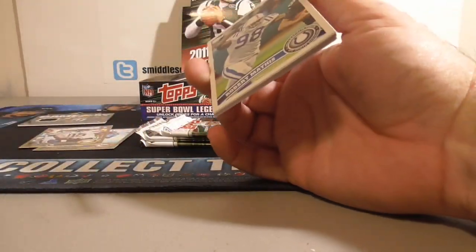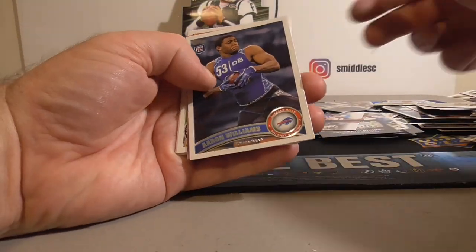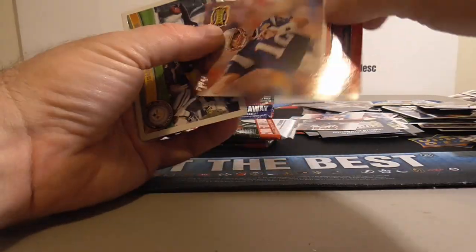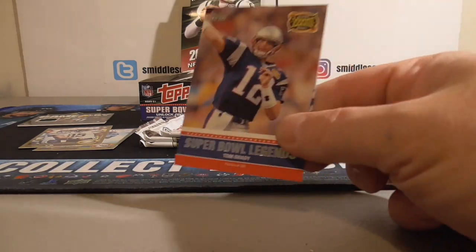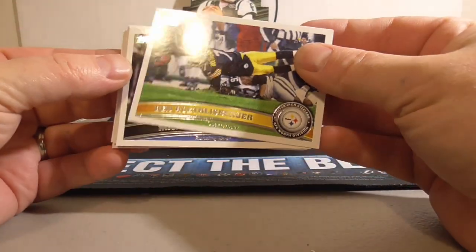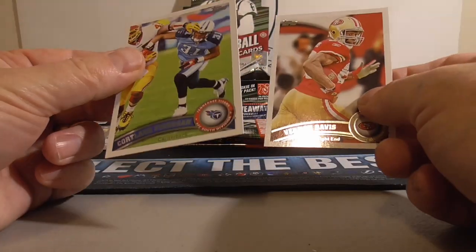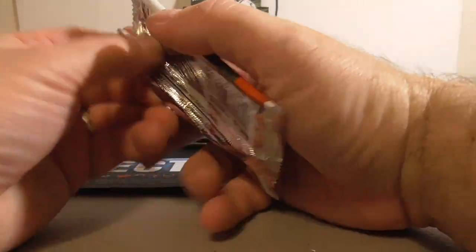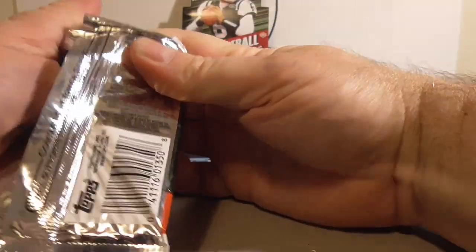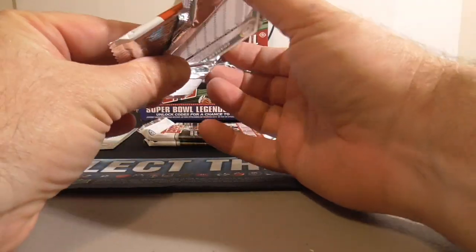Matt Ryan. Falcon Raiders, Ed Reed Pro Bowl, Bolden and Bradshaw. Two golds so far — do have the hit. Going to have the Julio and the Cam rookie so far. Cameron Jordan Rookie, Aaron Williams Rookie. Another Tom Brady insert there — Super Bowl Legends Tom Brady. Cool. Big Ben diving, Bush diving, Dustin Keller diving — everybody's got the diving shots. Vernon Davis and Finnegan. Three more packs and we're halfway.